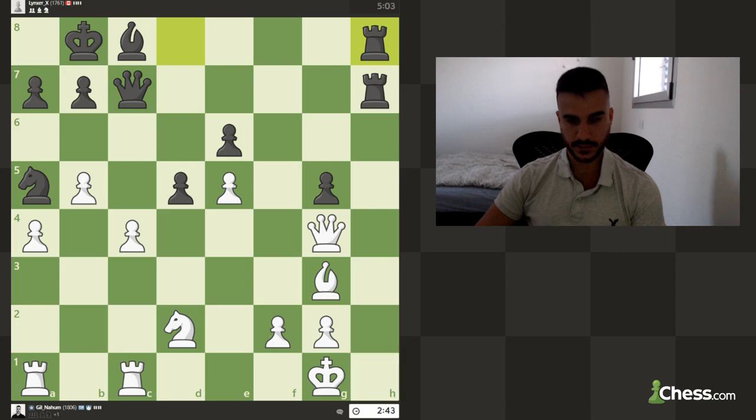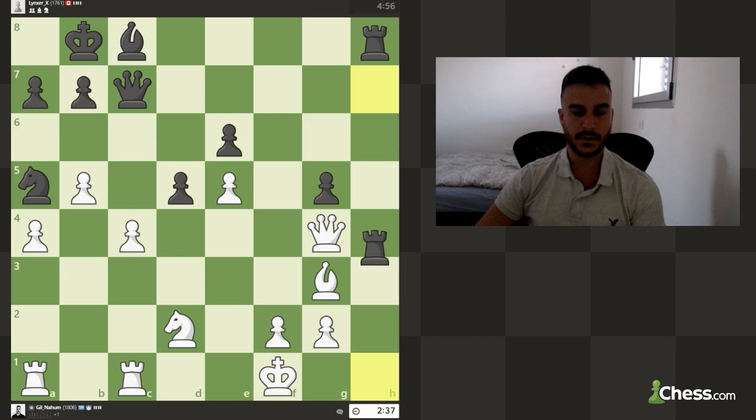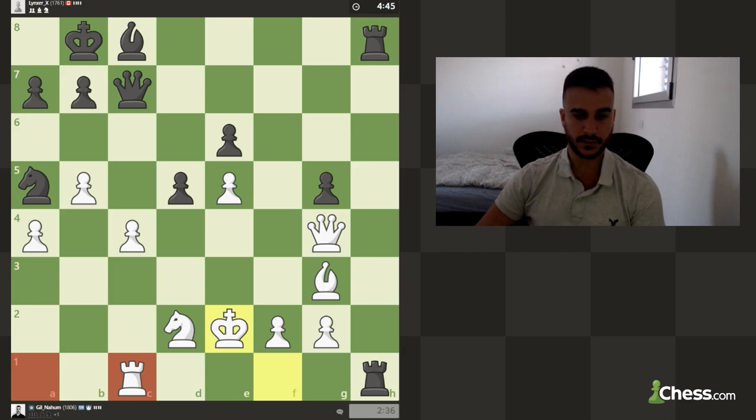He wants to attack and checkmate, so let's play king f1. If he gives a check we can also play king to e2 — this is completely fine. We are still up the exchange but we need to be mindful with the clock because I really enjoyed explaining everything, but we also need to play this game and I don't want to lose by time.